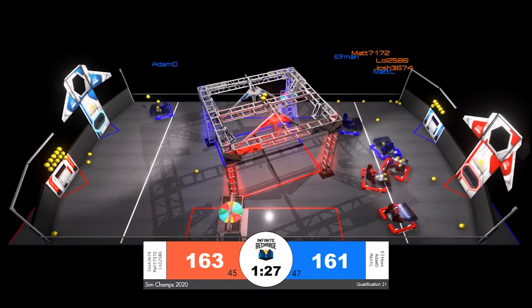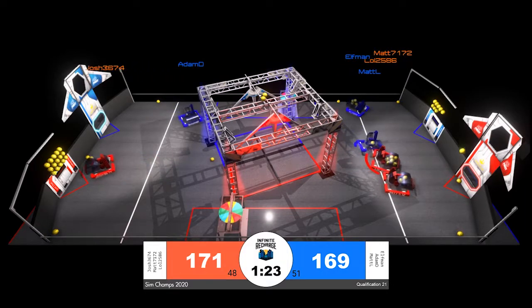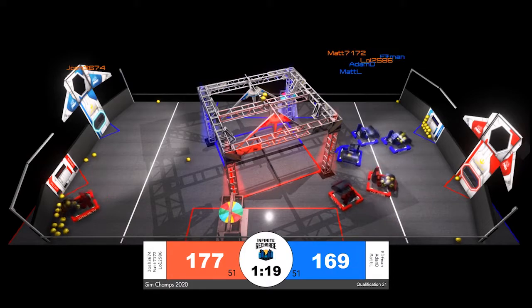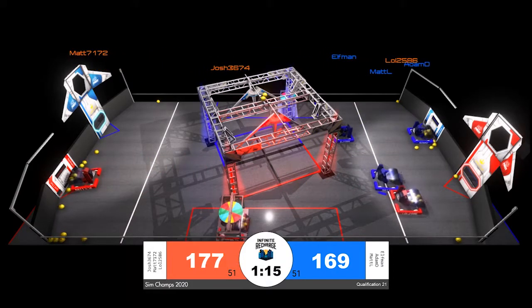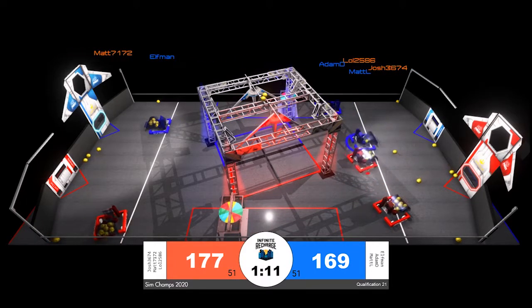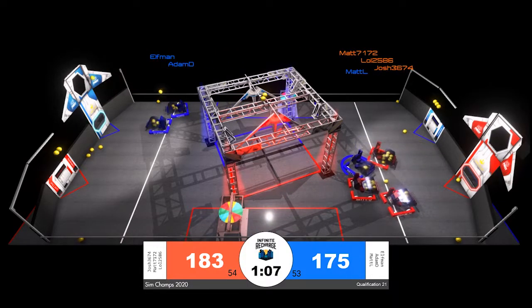All three red robots lined up on the initiation line. Matt for blue is still slowing them down, resulting in a tie score between red and blue. All three blue robots are down near their own sector, two of them picking up power cells off the playing field floor, and Matt once again for the blue alliance playing some strong defense, sticking tight to lol in red bumpers.